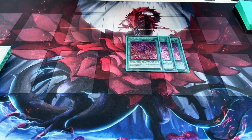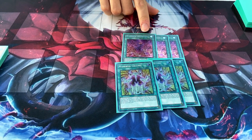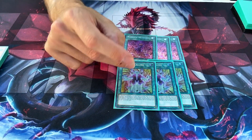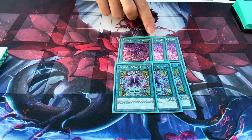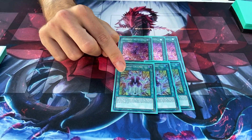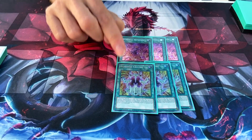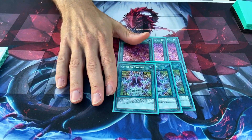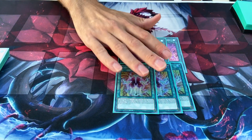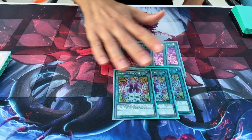For our spells, we have three Numeron Network and three Numeron Calling. What Numeron Network does is allow you, once per turn, to send a Numeron Calling from your deck, and Network gains the effect of Numeron Calling. And while this is on the field, your Numeron monsters can activate their effects without detaching any materials as cost. The effect of Numeron Calling is you can special summon as many Numeron number monsters from your extra deck as possible with different names without requiring any materials, but you can only summon once after you activate this effect. These are your key cards — three and three in a pure build.